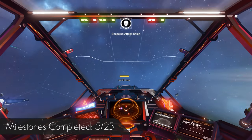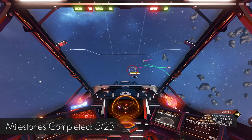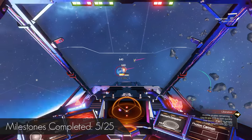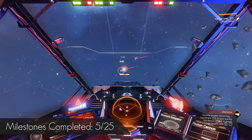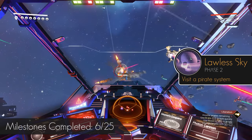Destroy all of the attacking pirates and save the day, completing Liberation. A tip for fighting the pirate ships: you are starting with a Photon Cannon and Rocket Launcher. This is easily enough to shoot the enemy's shields down with the Photon Cannon, then just as the shields break, keep holding fire and switch to Rockets to one-shot them. After destroying the pirates, you will also trigger Lawless Sky.